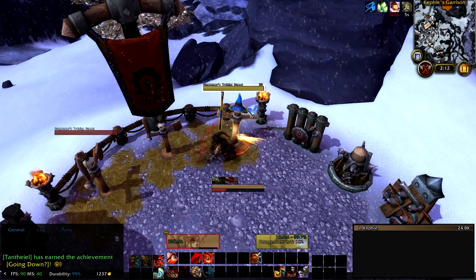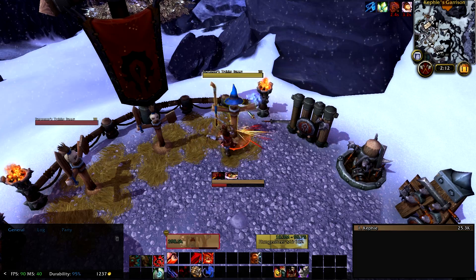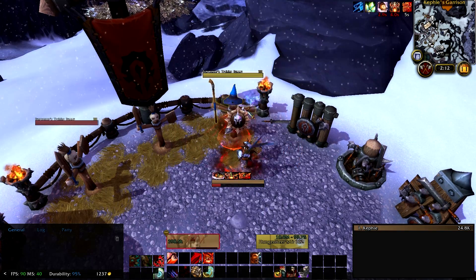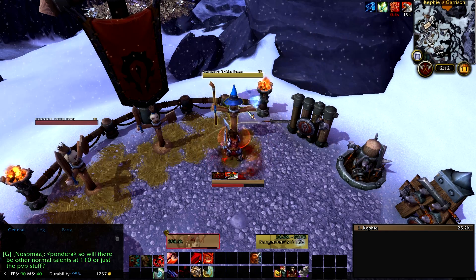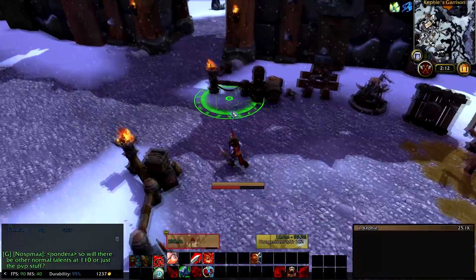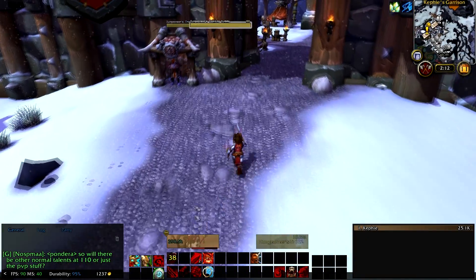If I switch over to the AoE macro, it's going to do the exact same thing as the single target one — including Rampage when you have enough Rage — but it'll also do Whirlwind as much as possible. So instead of doing Furious Slash, it's going to do Whirlwind, as that is the ability you want to use in AoE situations. Charge and Heroic Leap are on separate buttons so you can manage them a little bit better.